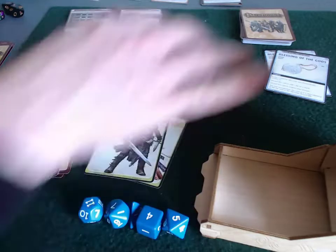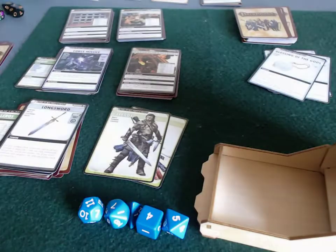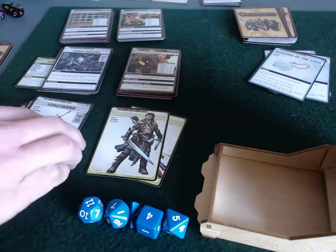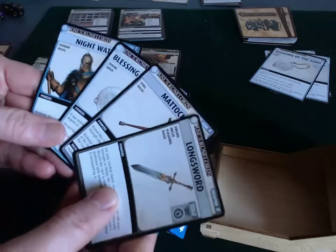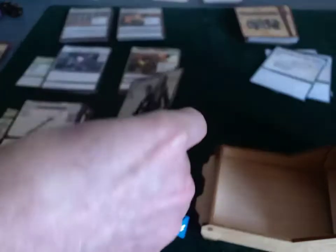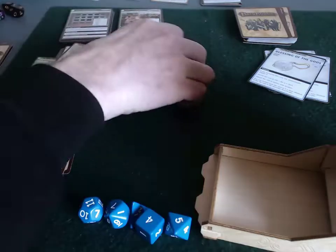So it's Valeros' turn. The first thing we have to do is flip over a blessing — one of the cards in our timer deck. That's now done. And now Valeros can look at his hand and give something to Sione if it makes sense for her to have something. It doesn't really, so he's not going to give her any cards. Instead he's going to move up to the Cathedral location.